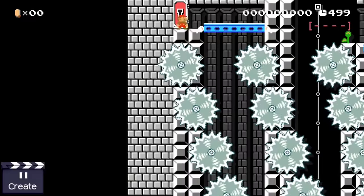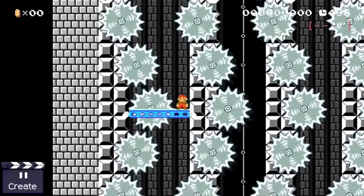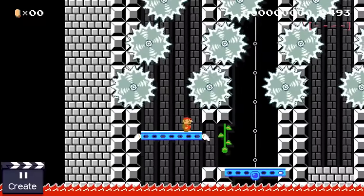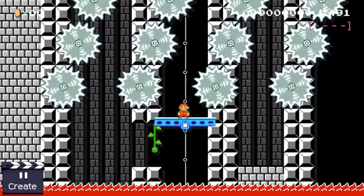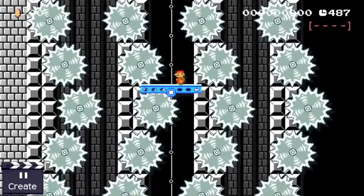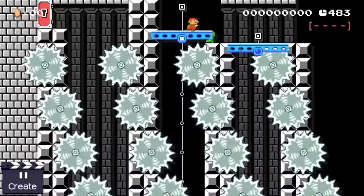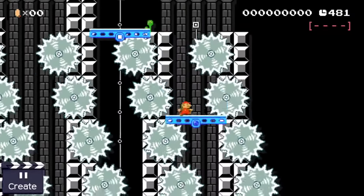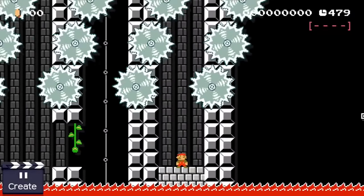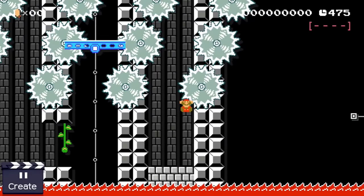Our next idea makes use of blue platforms. As soon as Mario touches a blue platform it starts to drop down. The hero plumber drops down through a small saw blade corridor and has to be really careful not to touch anything bad. While the first challenge is built around going down, for the second one he has to go up again. If you put a blue platform on top of an open track piece it will drop down way faster than normal, making the third challenge the hardest one.